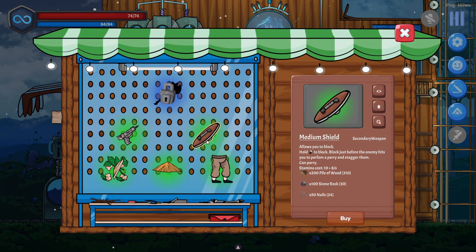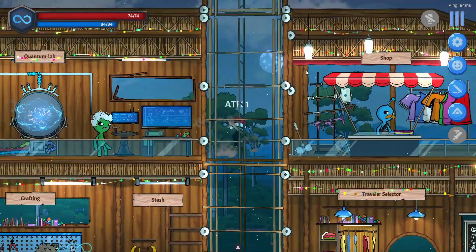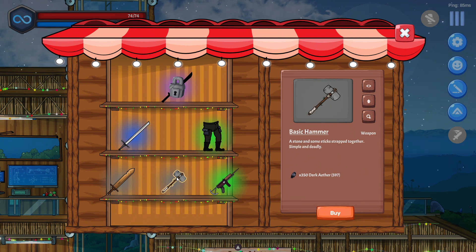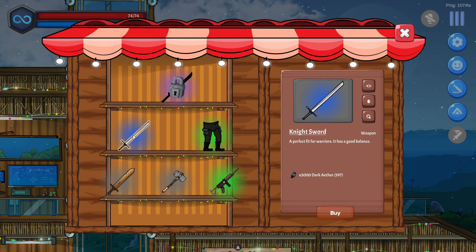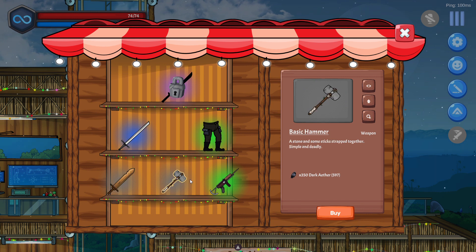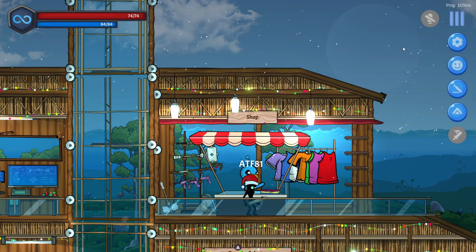I started off with the rusty wooden sword, then I did eventually craft the shield. I'm trying to get this weapon right here — the master revolver — because that would help me out getting stuff and beating the new mode. I don't know if I have anything to buy. Basic hammer is 3,000 and I only have 597, so I've got a long way to go. There's a rifle too. The new mode is kicking my butt.